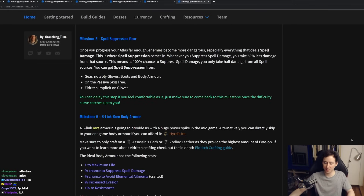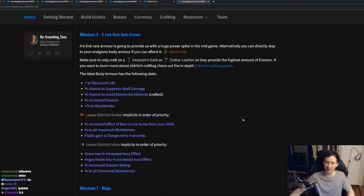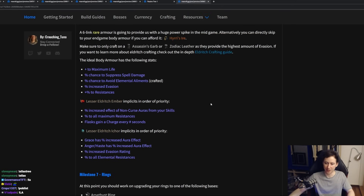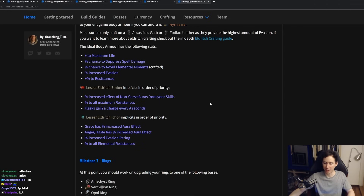By this point, you should already be very familiar with spell suppression and should be aiming to have 100% of it. At this point in progression, you should be considering a 6-link rare body armor. You're looking for a base such as the Assassin's Garb or the Zodiac Leather, and you want any of the following stats: maximum life, chance to suppress spell damage, chance to avoid elemental damage, chance to avoid elemental ailments, percent increased evasion, or any resistance — keep in mind that chaos resistance is also very valuable. You can further craft this using Eldritch Embers and Eldritch Ichor. The implicits you're looking for on Embers are percent increased effect of non-curse auras from your skills, all resistance, or flask charges gained every second. For Ichor, you're primarily looking for Grace has increased effect, Haste has increased aura effect, Anger, percent increased evasion, or percent all elemental resistance.